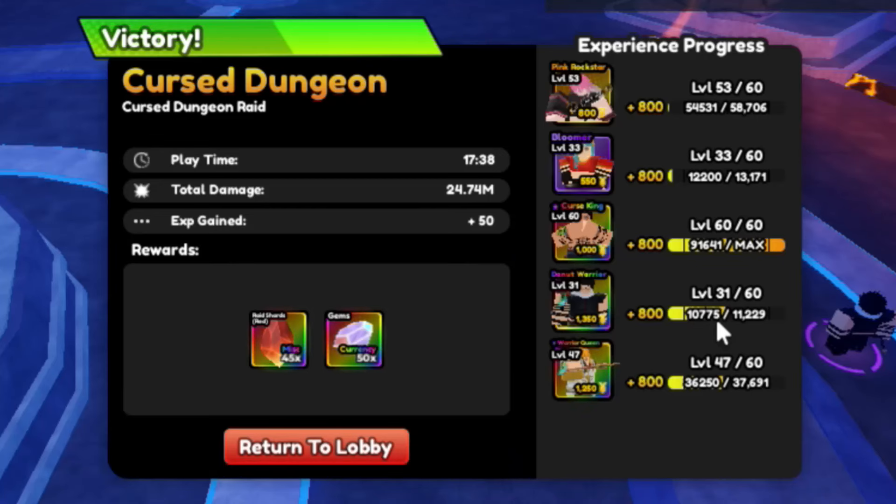As you can obviously see, this is the best build. The build we've got is a solo build with 25 million damage, which is kind of crazy. We've got two support units, which are going to be Pink Rockstar and Bloomer, so make sure you get those two.